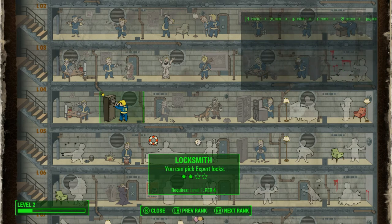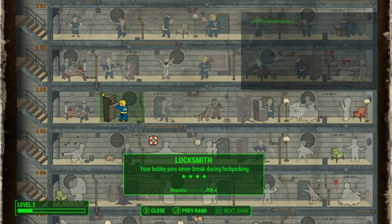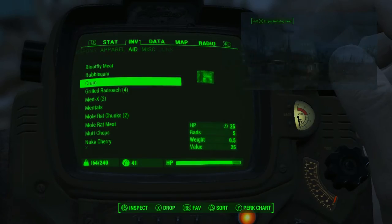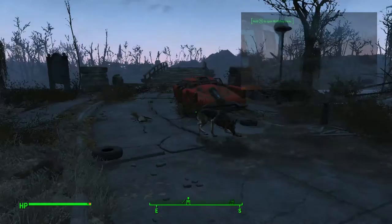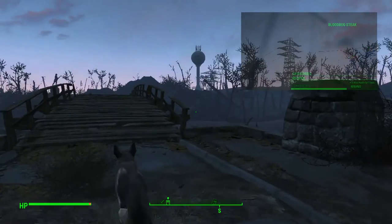At level seven you can pick expert locks. Push the right button for next rank - your bobby pins never break at the higher rank. So we're going to upgrade lockpicking all the way. That's the idea - cool. Let's carry on and go to the place that we discovered.